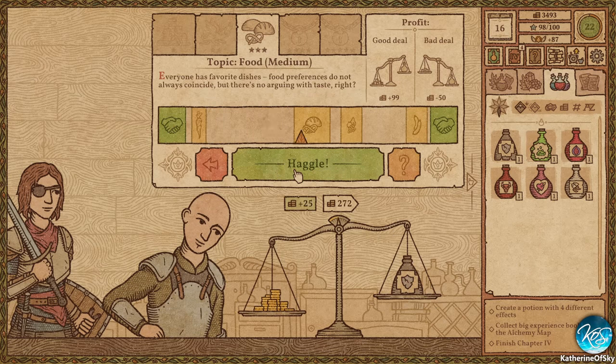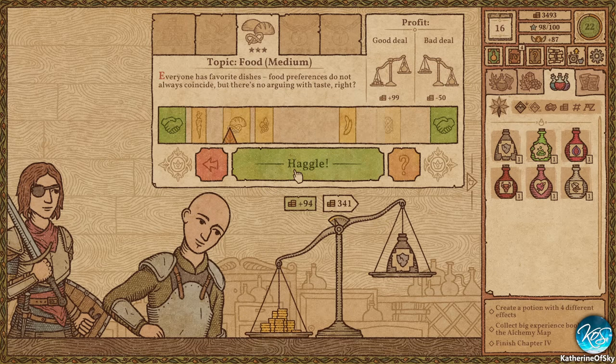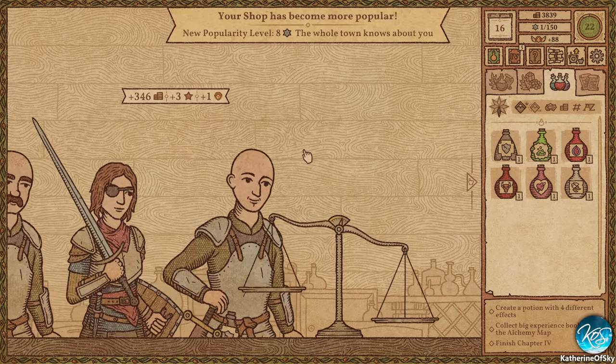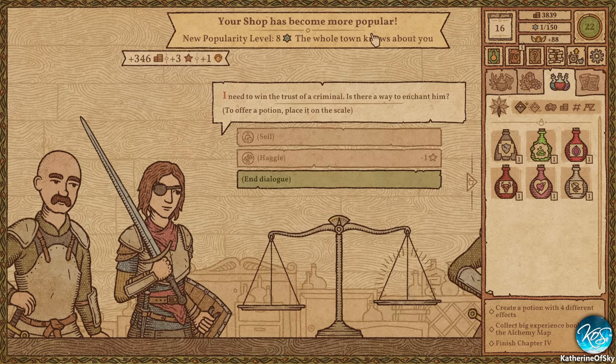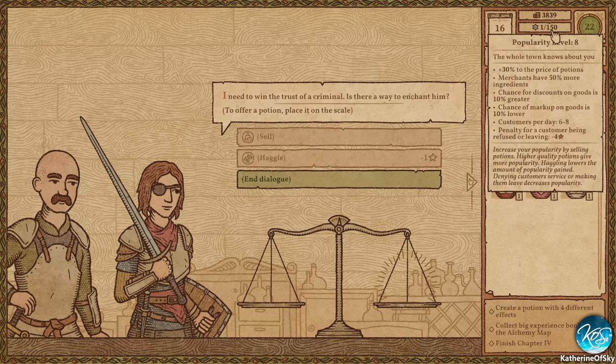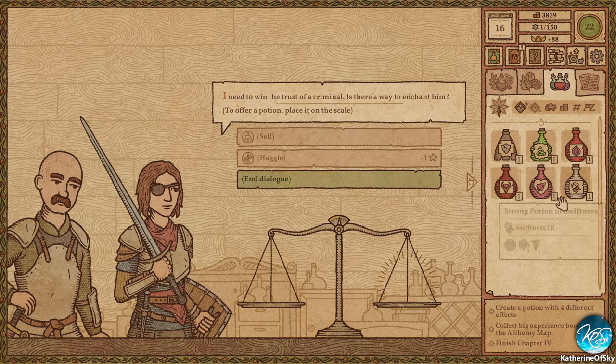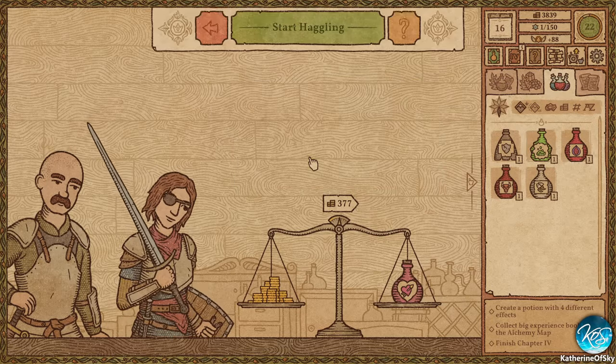I think we can handle the food discussion today, just a bit. Excellent. Popularity level eight — the whole town knows about us. Excellent. Six to eight customers per day. Discounts are greater, more ingredients, more potion price. Hooray. I need to win the trust of a criminal — is there a way to enchant him? Yes, there is. Check it out — I've got just the thing for you.